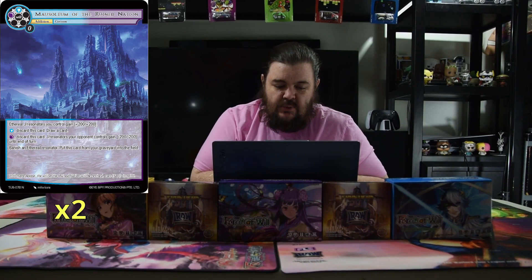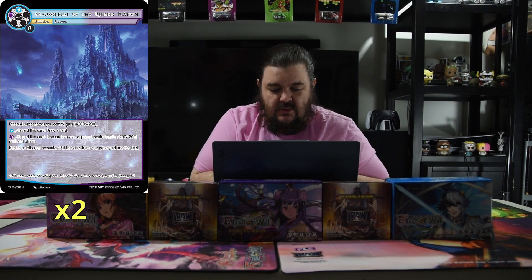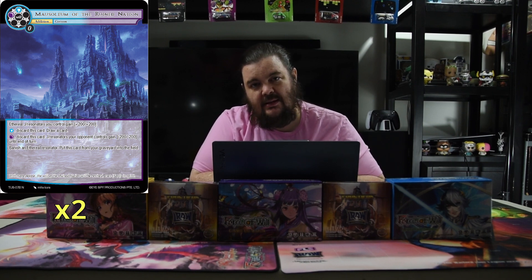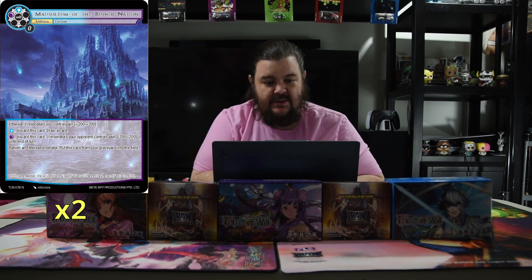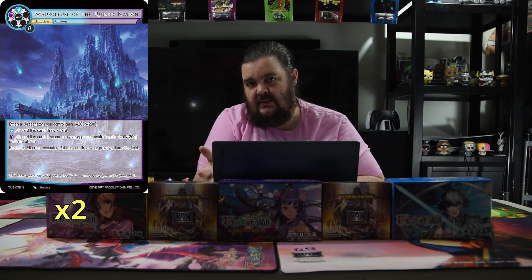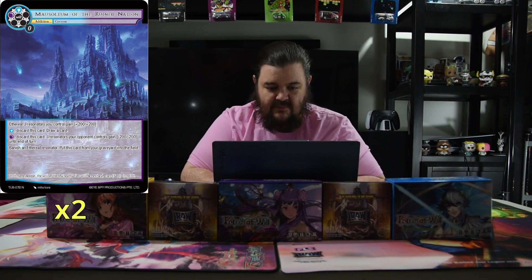Mausoleum of the Rune Nation is a blue and a black. Aetherial you control get plus two, plus two. Pay a blue, discard this, draw a card. Pay a black, discard this, and your opponent's dudes get minus two, minus two. Banish an Aetherial Resonator to put this card from your graveyard into the field. It helps you set up your possession area, gives all your Aetherial plus two plus two, and it can be recurred from the graveyard — so it's basically free value.